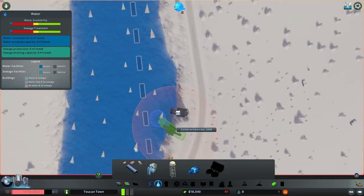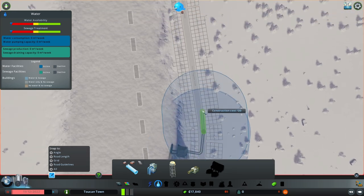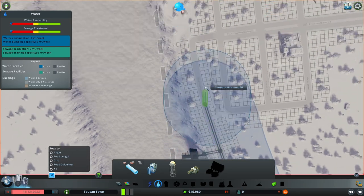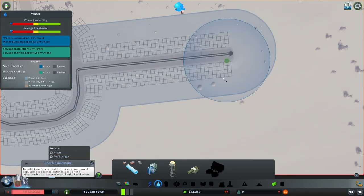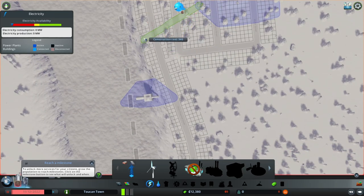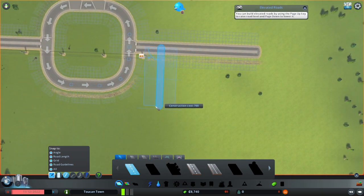I'm gonna turn the grid off and connect the water pumping station and the sewage exit to the city. Now we have to connect the energy source — so the power plant. And now we're gonna build the residential area like this.